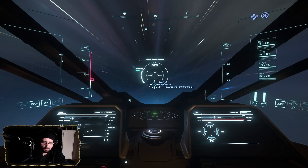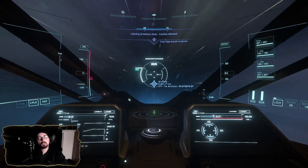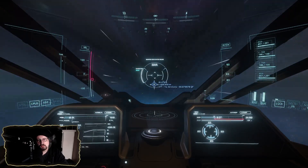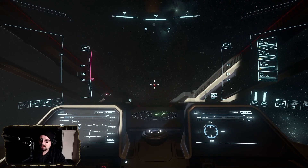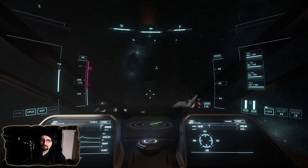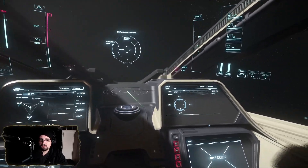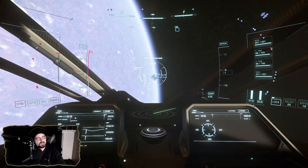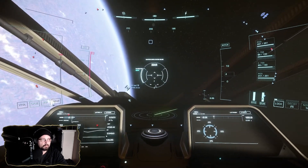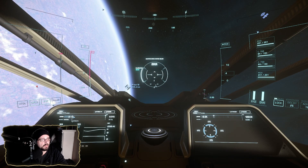Going out here for a bit — I want to see how long it takes us to clear the 2.9 to ArcCorp. Waiting for the quantum drive to get to full speed. Stock, it's actually pretty fast. It has laser repeaters and looks like ballistic cannons possibly. I think an interesting thing to do would be to try to land on ArcCorp and see how it does in atmosphere. I'm going to warp in, find the spaceport, go full throttle right for it, and see how it handles slowing down, adjusting, and landing at Area 18.